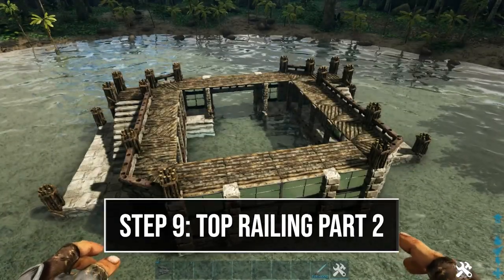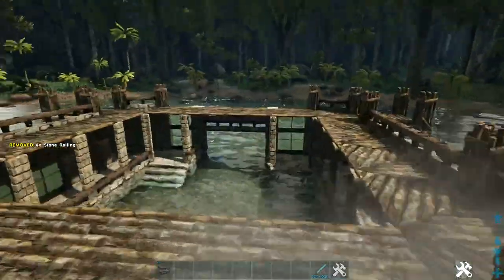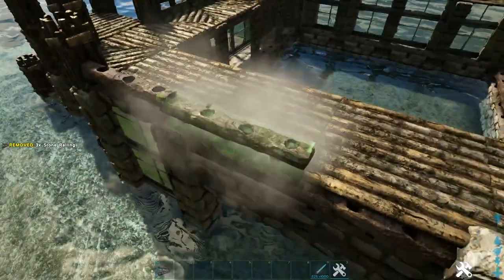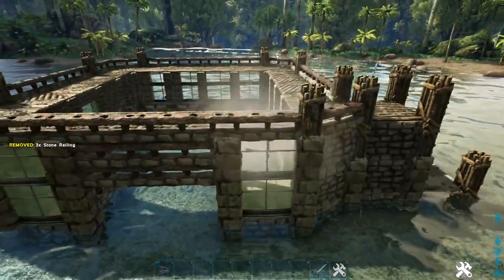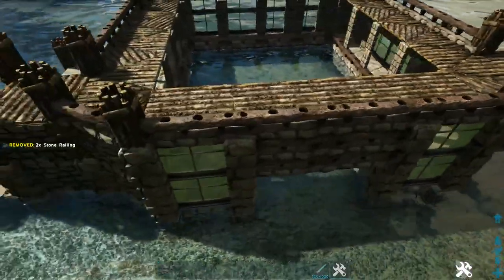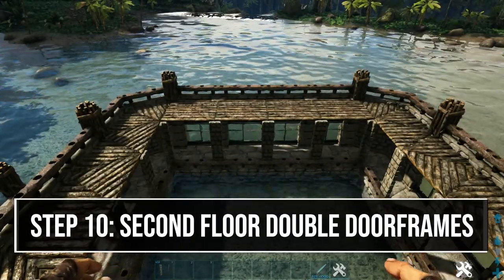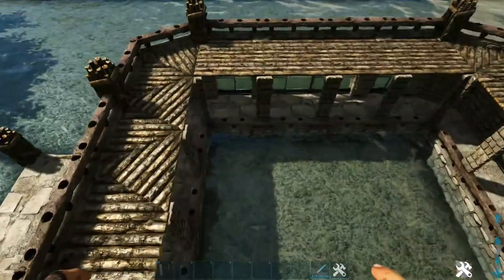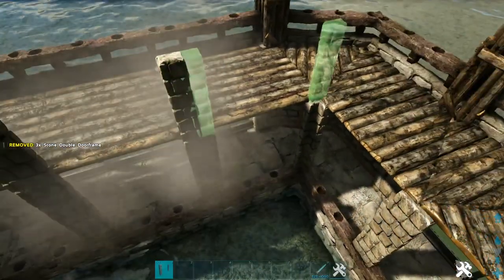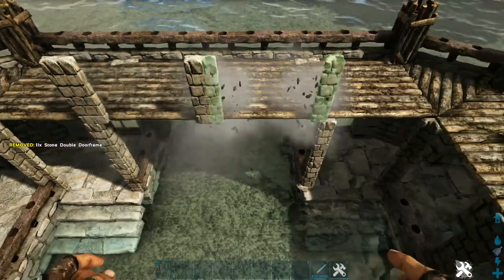Now up top we can finish placing our stone railings. First here on the front we'll just place four going across. Go ahead and also do this here on the back side — on the middle make sure you're placing it on the ceiling and not on the railings below. Now we're going to go over here where our stairs come up and place one right here on this side and one on the back side, then do that on our other stair as well. Next we're going to add some stone double door frames on the second floor all the way around this inline of ceilings, snapping them to the ones we've already placed down below. Go all the way around and place these on each one. Right here where we don't have them below, just snap them like this and continue around.